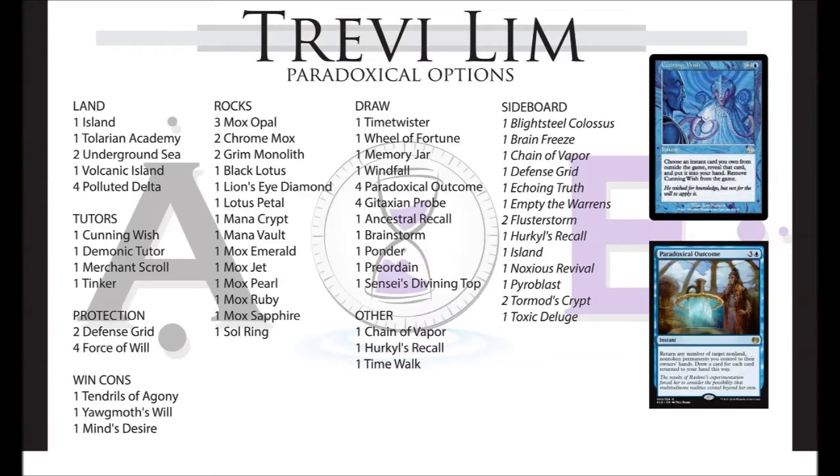Let's look at Trevi Lim who's on the left. The Paradoxical Options deck focuses around the Paradoxical Outcome card, a new card from the Kaladesh set. It's all about playing lots of zero mana artifacts that tap for mana and using them to cast Paradoxical Outcome, floating some mana and returning them all to your hand, drawing an exorbitant number of cards which usually nets you another Paradoxical Outcome. A lot of people will know Hurkyl's Recall, which is a two mana instant where you bounce all artifacts a player controls to their hand.